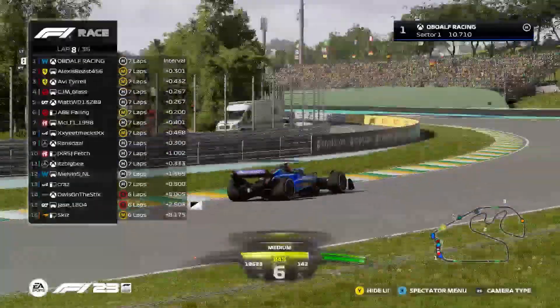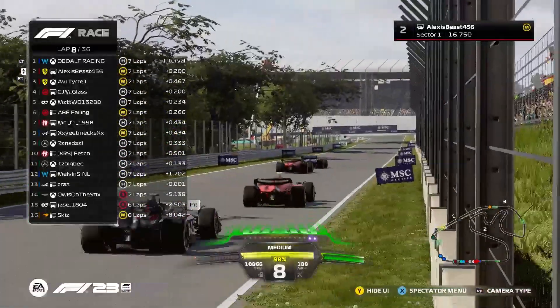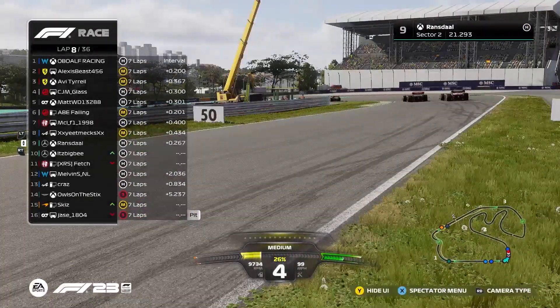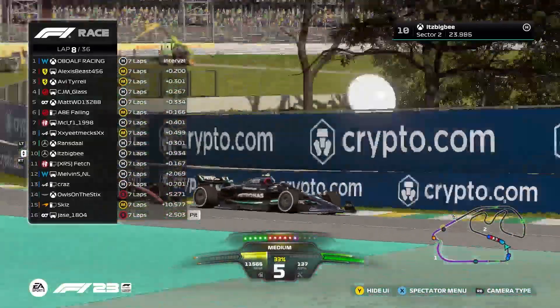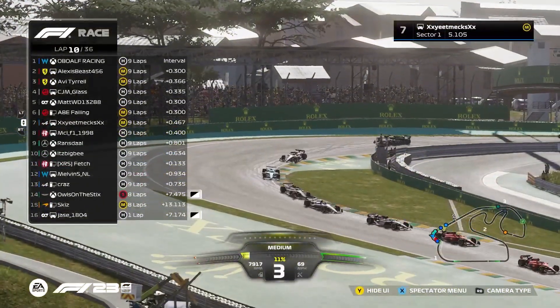Malachi sticking on the rear — will he be able to reclaim the lead into turn four? He's getting a little bit of ERS gain over the Williams driver. Into turn four — not quite alongside. But someone else is going for a move and that's going to be Ransdale. Bigby now on Fetch behind, makes a very late dive into turn four, clears the Alfa Romeo — that's going to be up into P10.